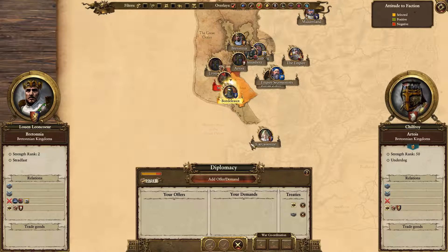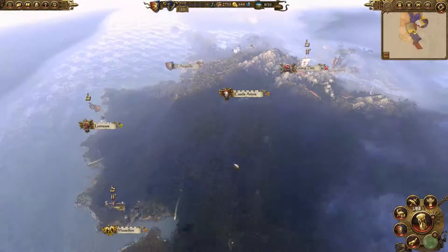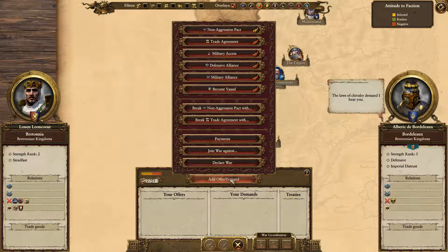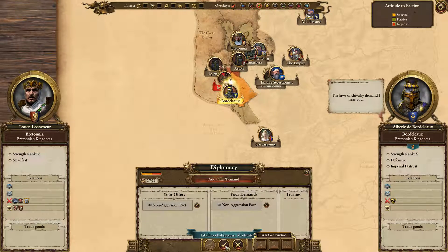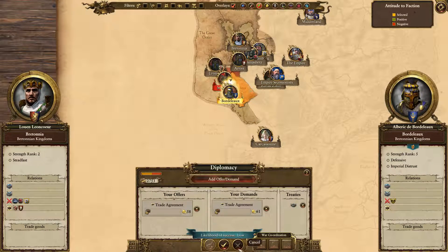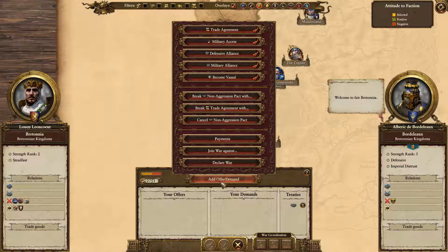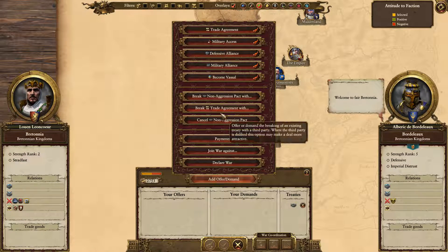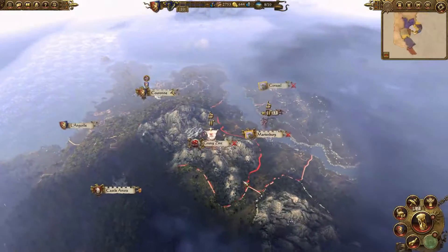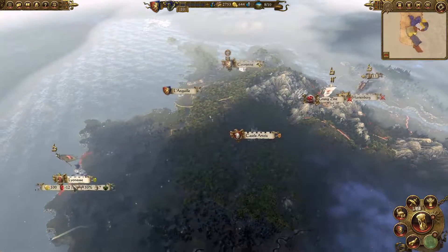Oh wait, there's another Bretonnian guy over here. I want to talk to him. Non-aggression pact - hey, non-aggression pact! Trade agreement? No, they do not want a trade agreement. What do you guys have? Do I already have a trade agreement with you? Why does it say 'break a trade agreement'? Oh, I can tell them to break a trade agreement. So we've improved our diplomacy with the two other Bretonnian guys who are near us, which is good, because I'm going to want them to ally with us to help take out the vampires.